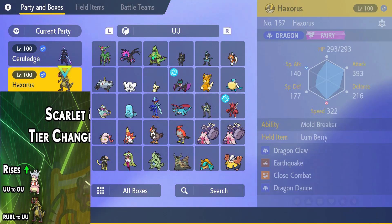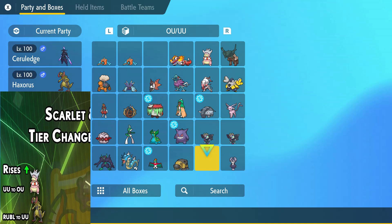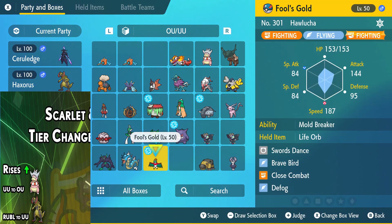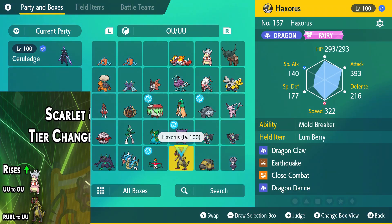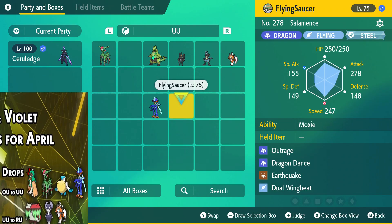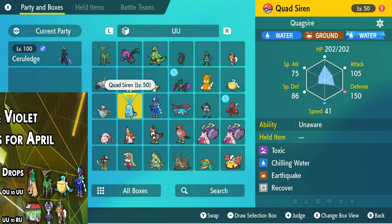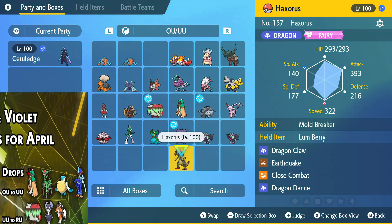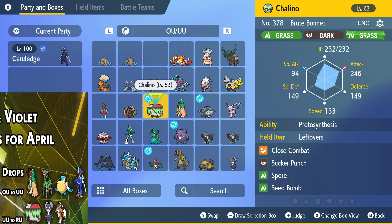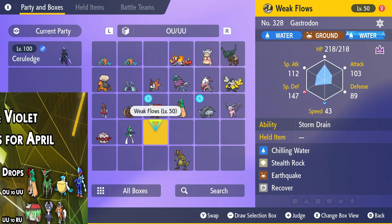We've also got a rise from RU to UU. So we got Haxorus over here. Great Pokemon — you can Dragon Dance up, get the Tera off versus a Dragon, another Dragon type like Salamence. I can easily see why it would do great in the tier. It's not like OU where you're facing off against much higher speed tiers where Haxorus might not do as well. And of course, Mold Breaker — you got to love Mold Breaker for Mimikyu disguising itself. So I think that's probably why Haxorus moved up to UU.